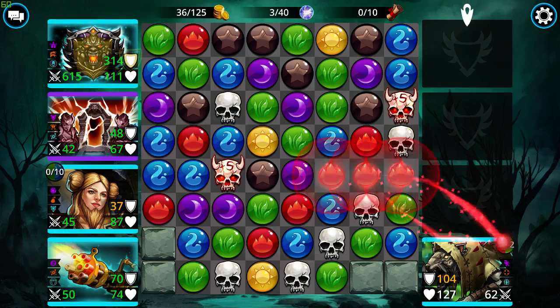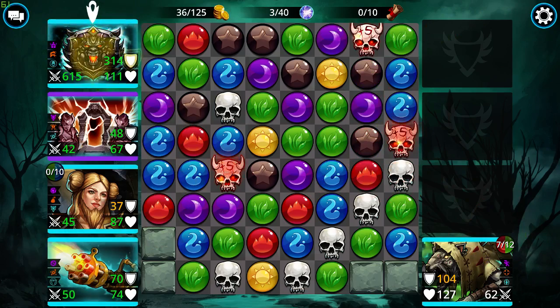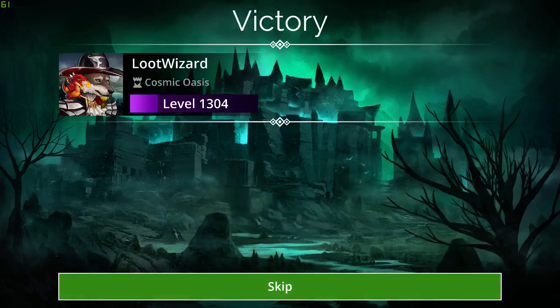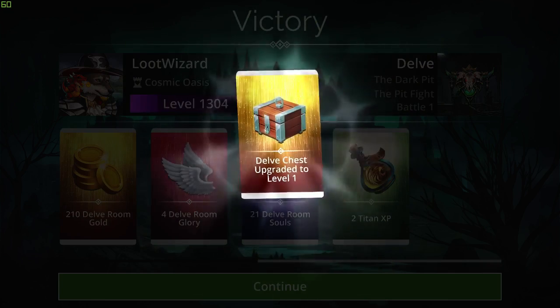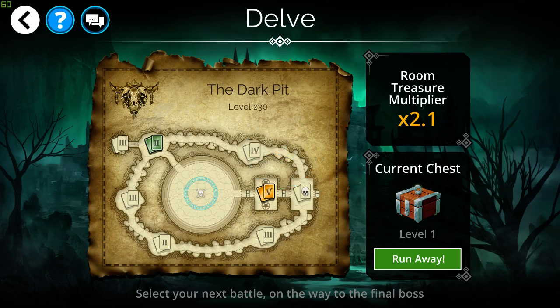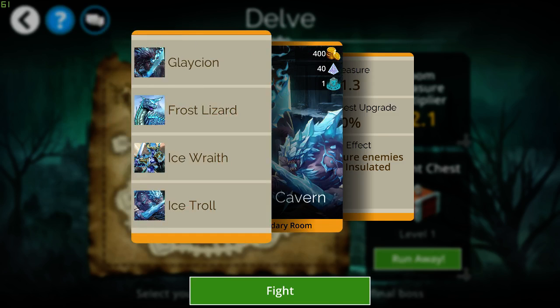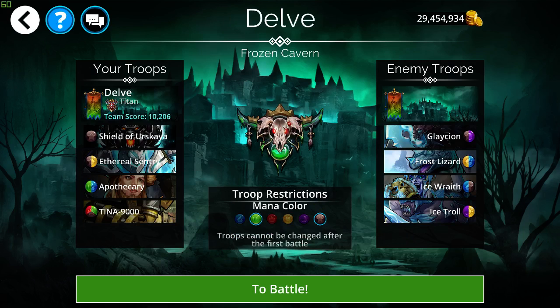Skulls — oh, we can get Tina up, though. Oh, there's a skull match. Boom. Alright, we're on to the second room now. And the only thing that could really hurt my team here is if they have a troop that moves my allies around, which doesn't look like they do. But unfortunately, Glaceon is pretty powerful.